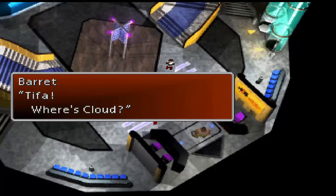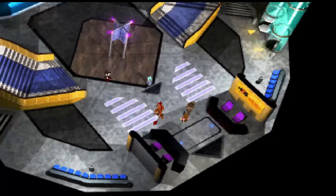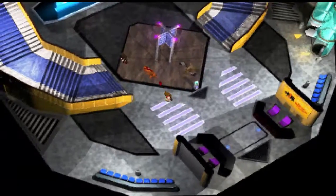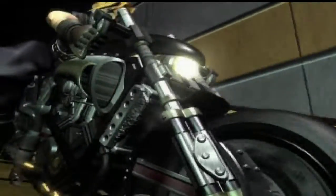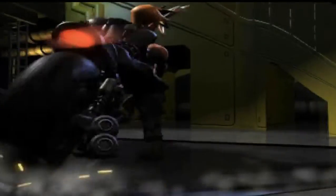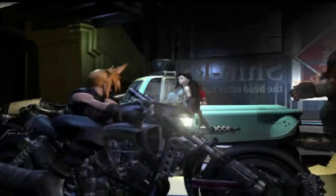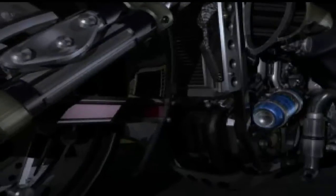Welcome back everybody, I am Alienware and this is Final Fantasy 7 Walkthrough. We just defeated a couple bosses, kicked the president's son's ass — who is now the new president — and we are about to bust out of this building. Let's do this.